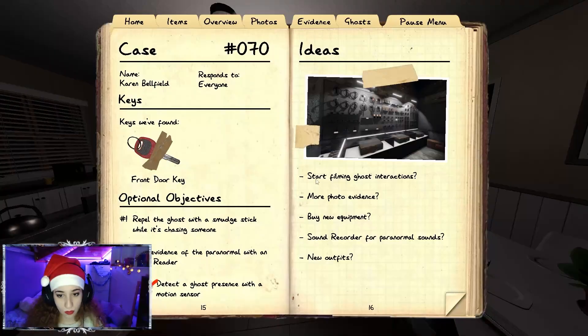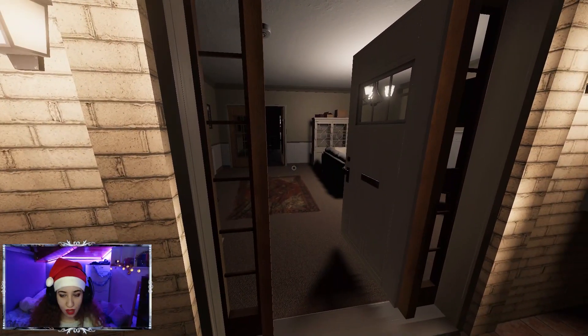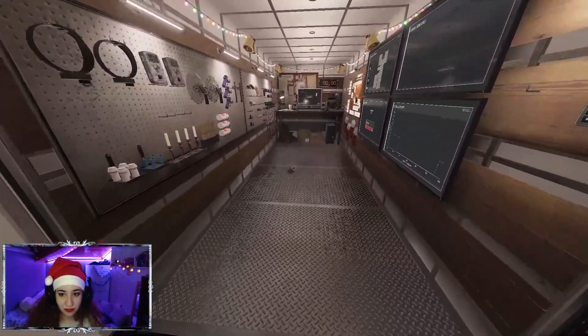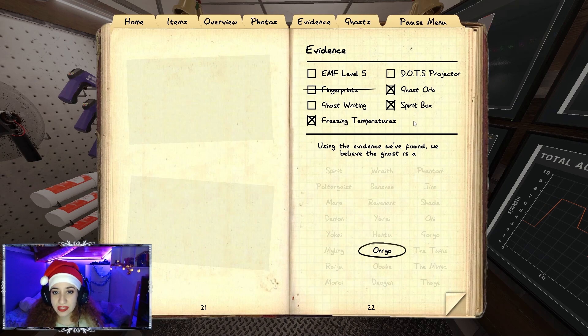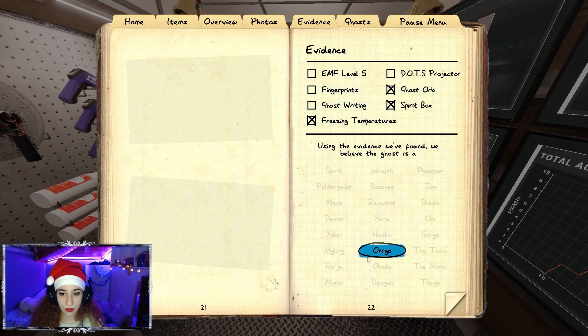It's Unreal, right? Yes it is. Actually, it can be a Mimic when you have these three evidences. These ghosts are crazy — they're always coming at you for ghost events. If you have these three evidences you can still have fingerprints as a fourth evidence, because the Mimic fakes ghost orbs and you need to check for fingerprints to be sure. But I checked like four times and didn't see any, so it cannot be a Mimic — it's an Unreal for sure.